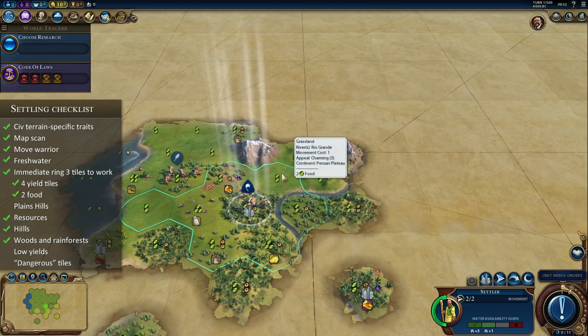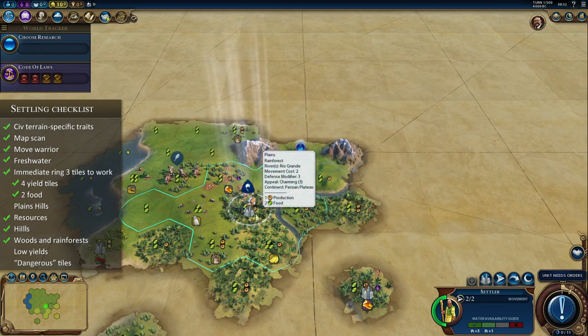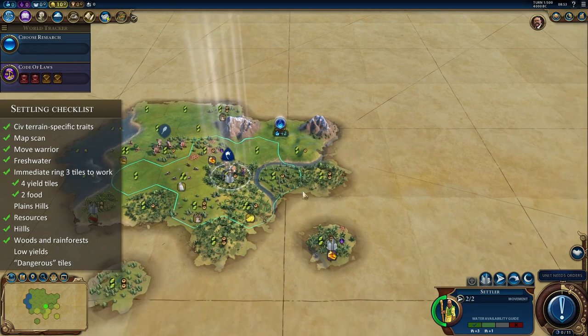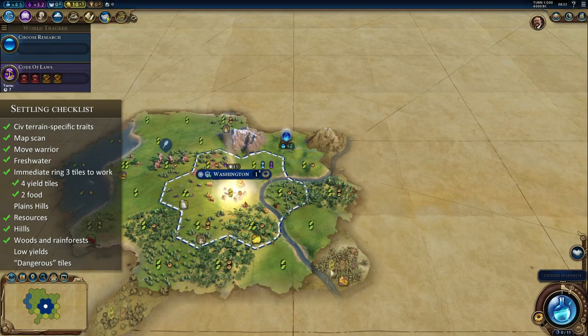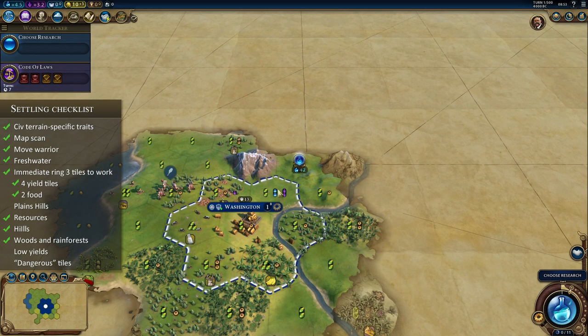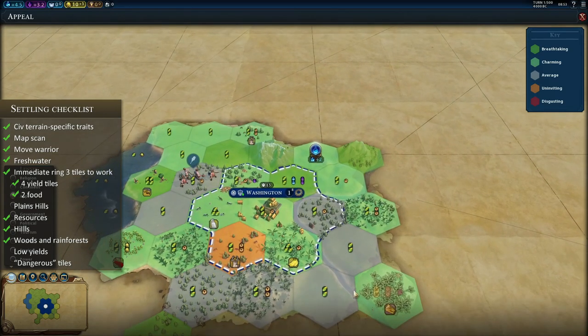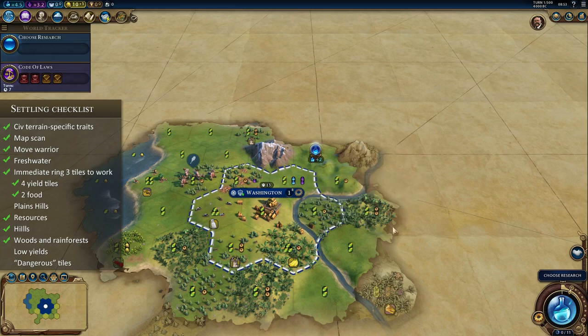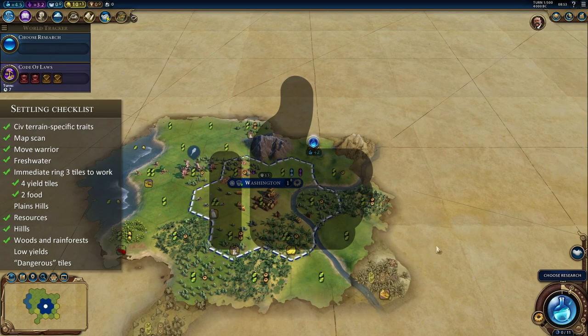Settling on bananas is not a good idea — we'd just lose the 3 food. We're settling in place. There's nothing extra there anyway, but wait — this is a breathtaking tile! And this is another breathtaking tile. These are pretty good tiles. Look at that — a pretty strong start for Teddy here. Good for him.